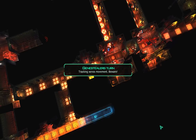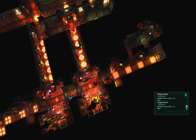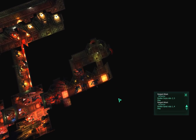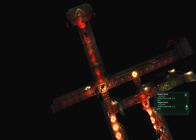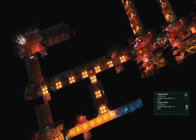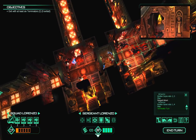End turn — we don't have any CP left over. He opens the door, everyone misses — of course they do. Over here we see more gene stealers moving down but they're a little too far away. A new gene stealer appears and moves in to dogpile on us. I was assuming to have a turn with a bunch of CP to set up a kill zone — not this turn.